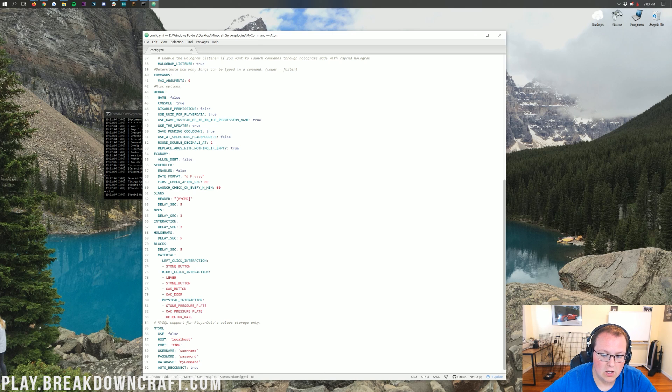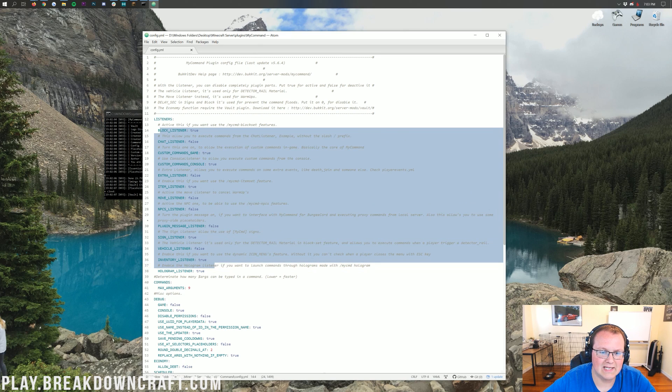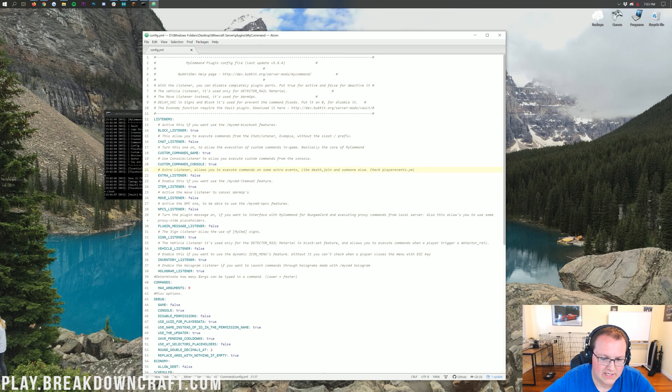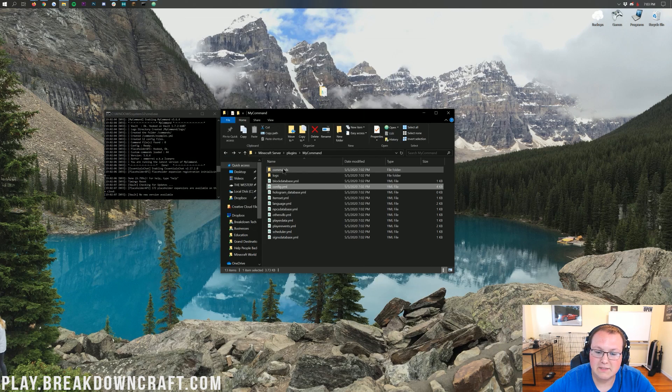You can log stuff via player data in MySQL if you want. There are all sorts of different listeners here — most of them are set to false, meaning they aren't really needed. I would just suggest leaving this as is and not touching anything in here unless you specifically need something. For example, listening to move events — this plugin probably doesn't need to do that, and it's just going to cause extra lag. So go ahead and close out of that and jump into commands.